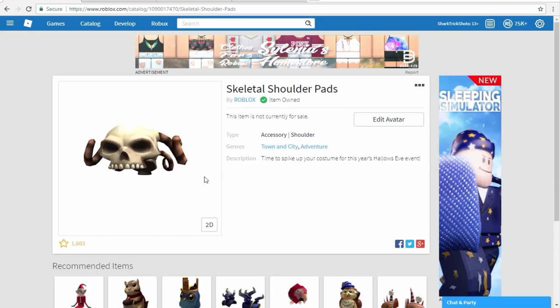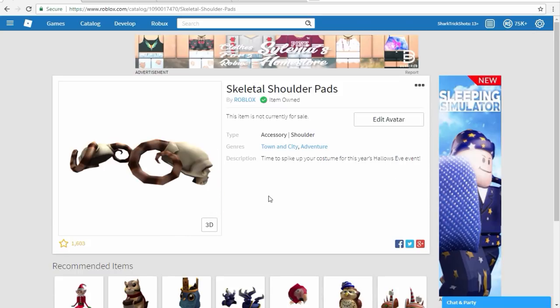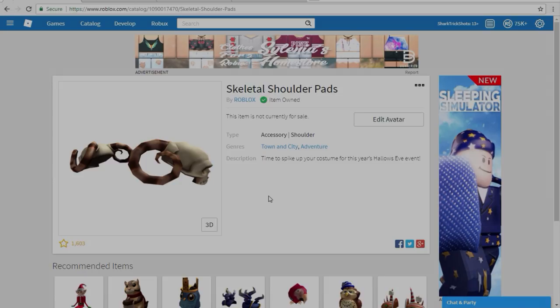Here you go - skeletal shoulder pads. They look really cool, they're like two skulls with horns coming off them, and this item is really nice. A few of you haven't even been playing since Halloween, so now you can get this item. If you've enjoyed the video, please like and subscribe, and I'll see you guys in the next one.